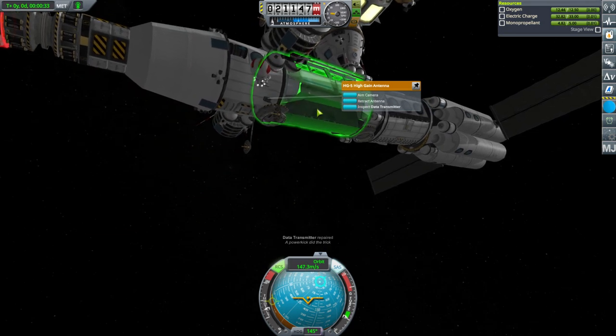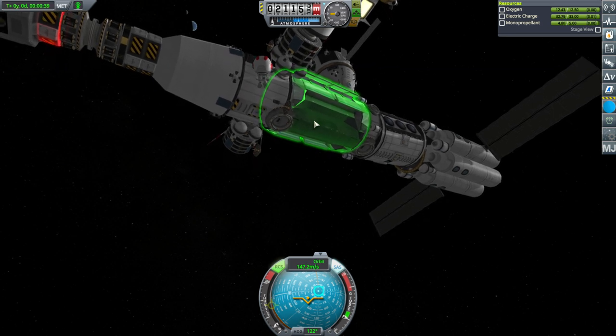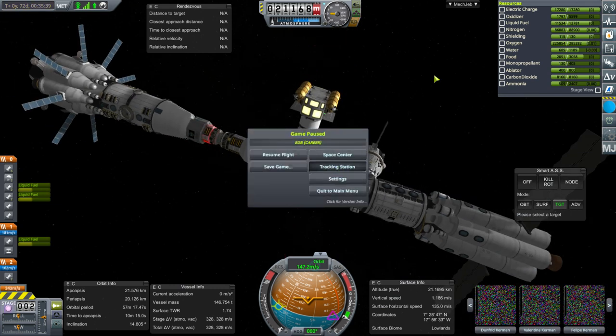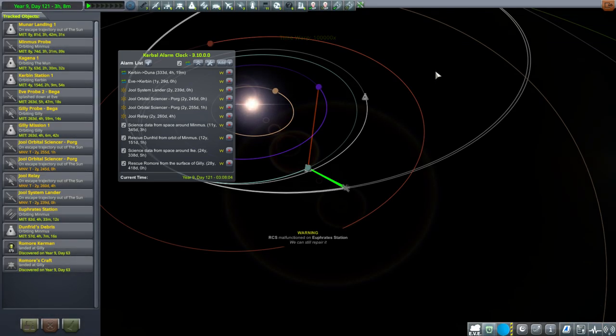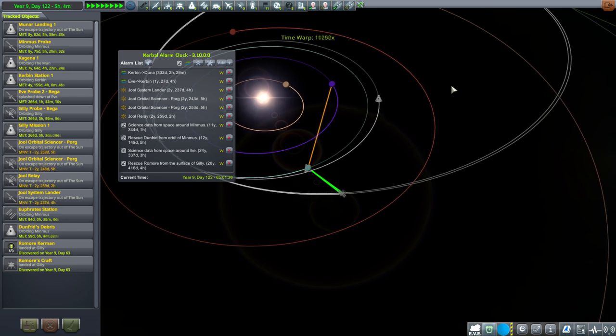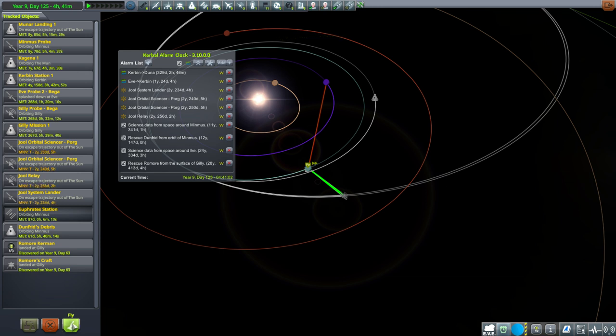Another power kick, apparently. Let's get Dunfrid into the Hitchhiker container for now. Let's see how many repairs we have to do during this year. RCS malfunction on Euphrates Station - I think I'll just time warp a little bit more. RCS block is probably constantly firing or something. Solar panel too - RCS and a solar panel, geez. We're only a bit more than a month in, but at least they're repairable.